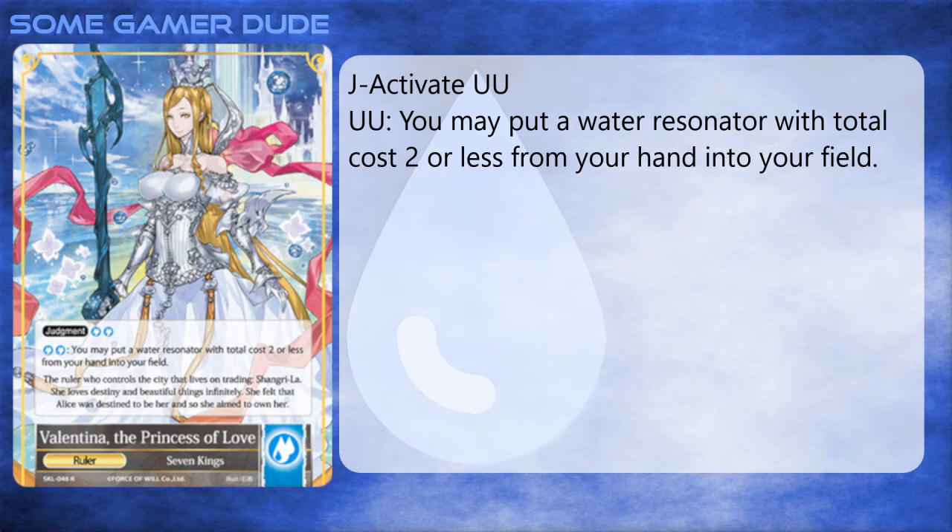I just really like the potential of Valentina's ruler side effect: for two blue, you can flash in any two-cost or less blue resonator. The unfortunate side of this card is that it's never really been given the support it needed. It didn't really work with the enter abilities of the earlier Grim cluster cards until enter effects got reintroduced and changed later on, but even then there isn't some superbly powerful two-cost blue resonator enter effect made much more powerful with Valentina.